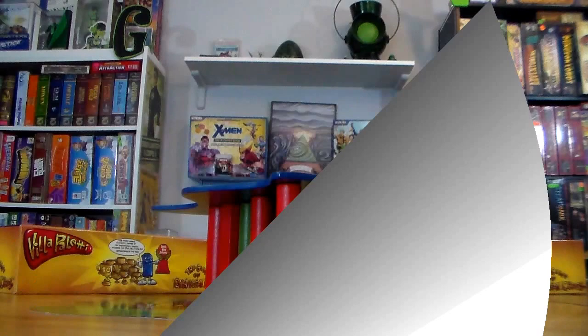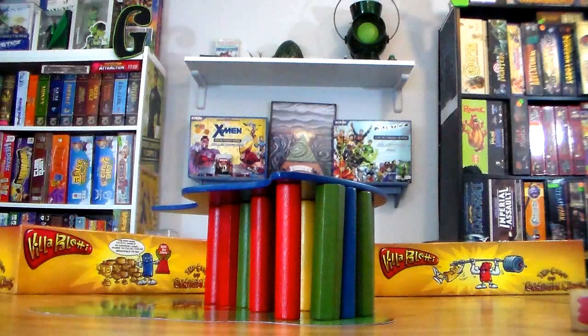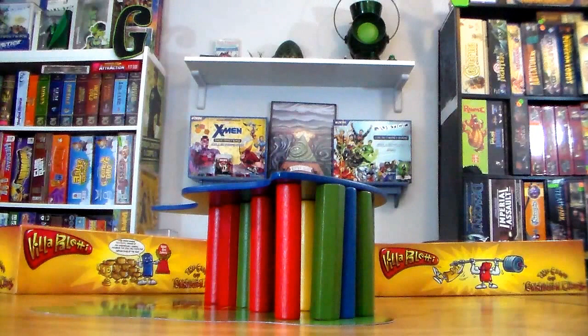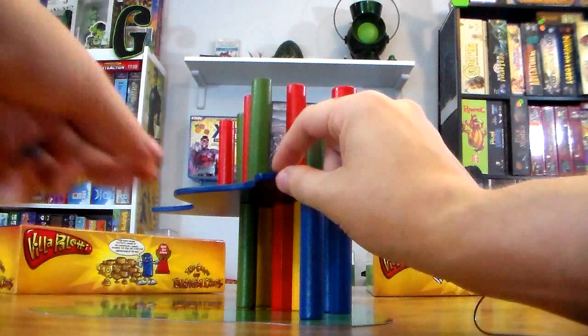There are several variants. In the random game you roll the die and it chooses what color post you must grab — you can only take from the bottom, never the topmost, though you can take from multiple lower levels. In designated color play, each player is assigned one color and can only pull that color's post. In freestyle you just pick any post you want, kind of like Jenga. There's also tournament play, which I'll cover when explaining floors.